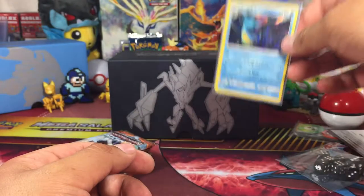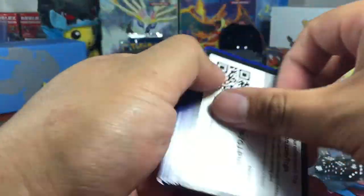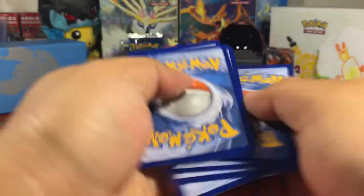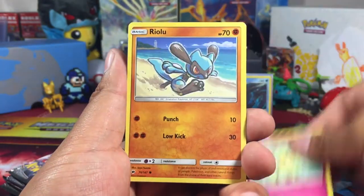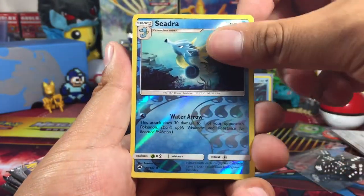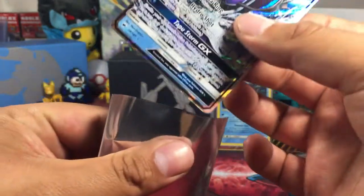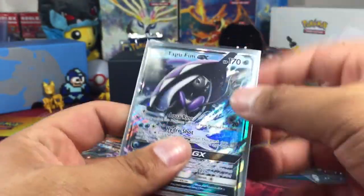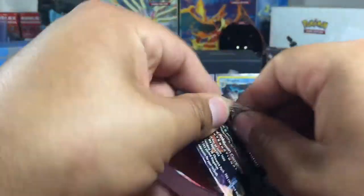Kangaskhan holo acquired, placed in the background. Let's keep going — second booster pack, which I believe might be Tapu Lele. We got an energy, Lana, Electabuzz, Simipour, Cutiefly, Ralts, Rhyhorn, Tangela, Gligar, reverse Cedna, and then — whoa — a Tapu Fini! My bad, I was calling it Tapu Lily. Tapu Fini, thanks for correcting me right away.